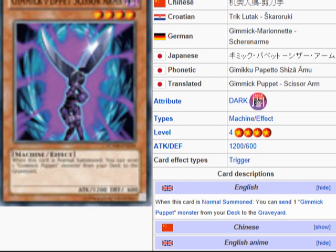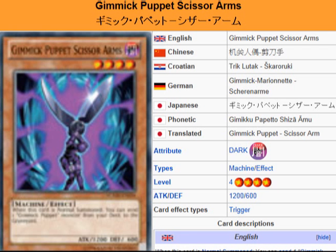When this card is normal summoned, you can send one Gimmick Puppet monster from your deck to the graveyard — Dreary Doll — or if you have a Junk Puppet spell card in your hand, you'll be able to special summon one without any problem.